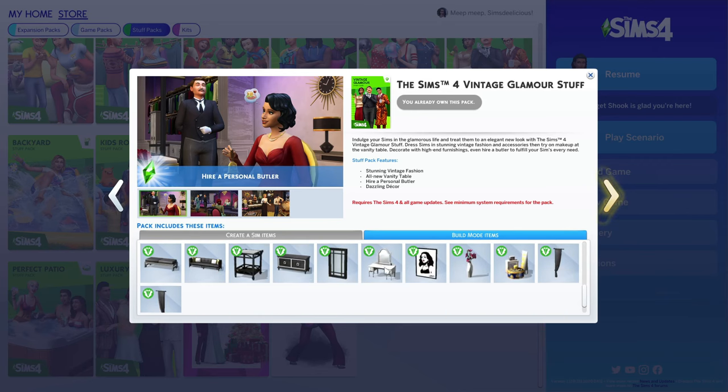Then we have the Sims 4 Nifty Knitting pack. All of this stuff is super cute. A lot of the items you have to craft — the hats, the dress. I like the hair, I use the boots a lot, and the build and buy furniture is very cute. I love this door. If I were to rate this pack, I'd say I love it, but it's not something I need.